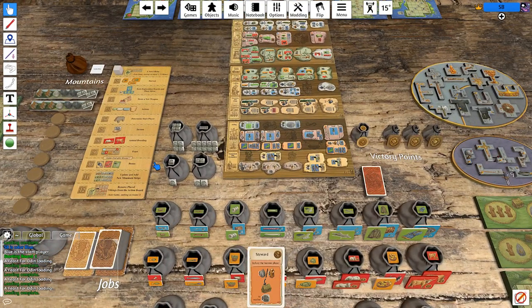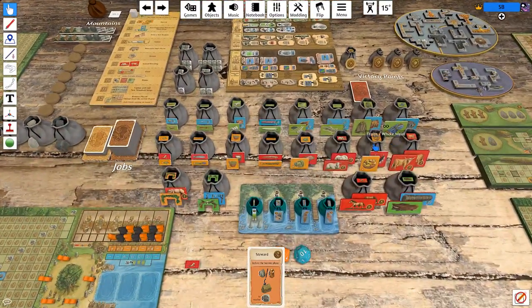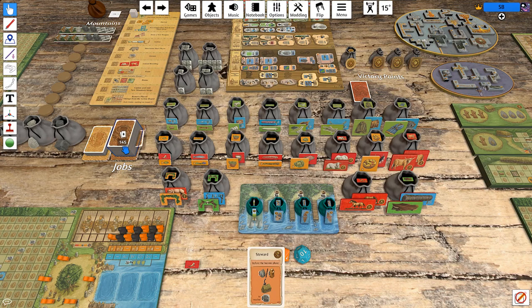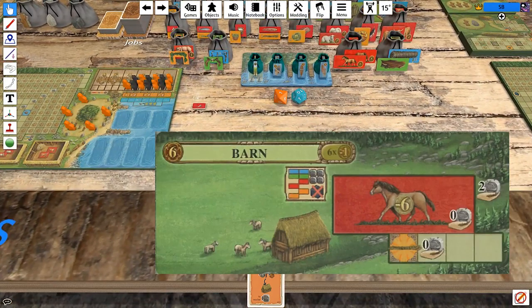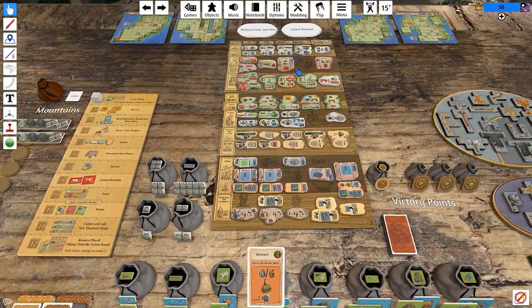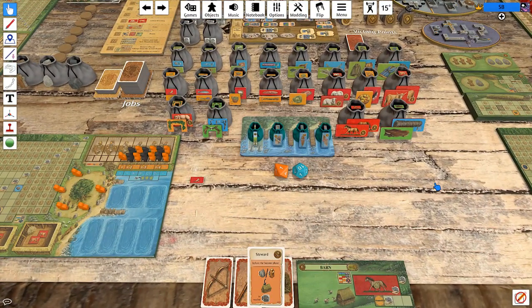One thing I want to talk about is how different solo games of Feast for Odin are going to be from one another. There's not a huge amount of variance in setup — you have the same action board every time — but the games are not going to be exactly the same. We were dealt a different starting occupation card, the occupation deck is shuffled randomly, we got a different artisan shed, and there's also randomness from dice rolls on hunting actions and stuff. It's not hugely different, but you have room to try different things.